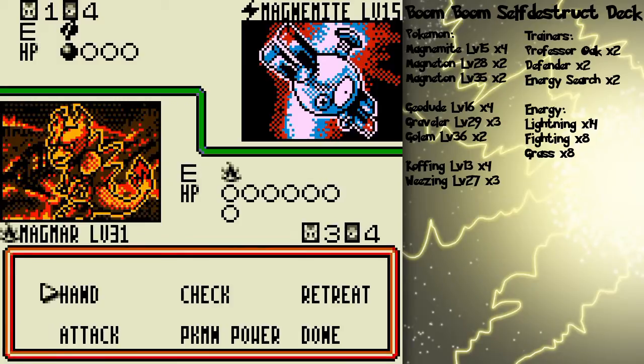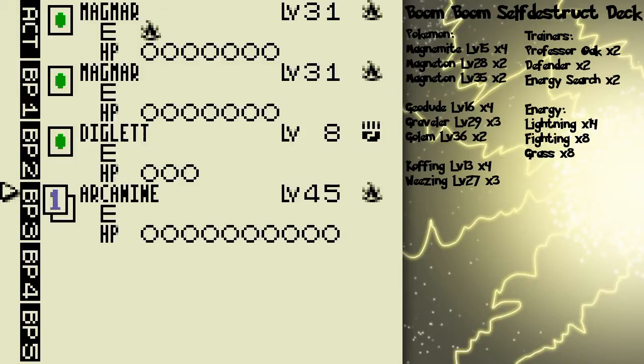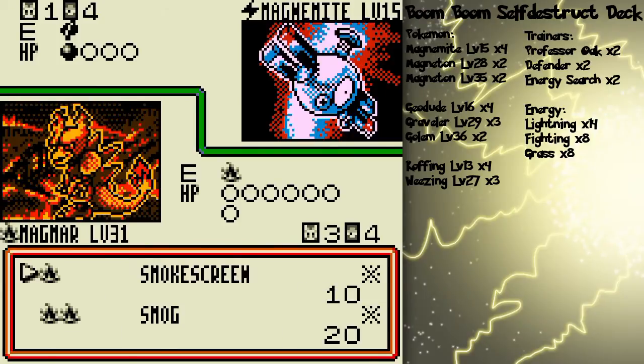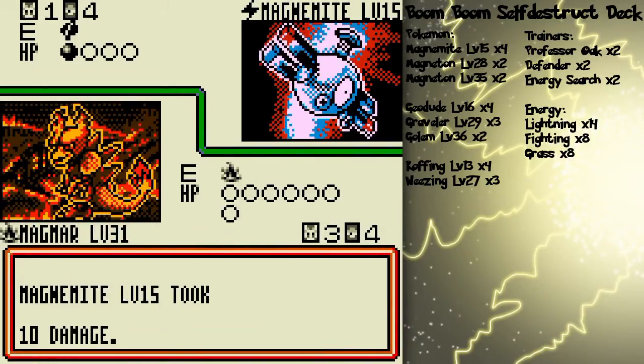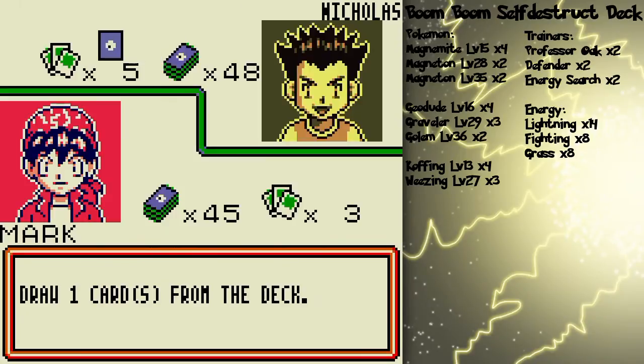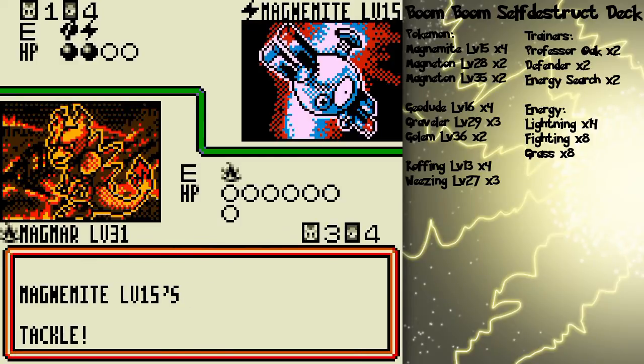I'm definitely gonna get Arcanine out — that's a guaranteed thing. What I want to do for sure is get it in a position where I can just attack with it turn after turn and just sweep whatever he's got out on the field, basically. So we're gonna see how that goes. Sound good? I thought so.